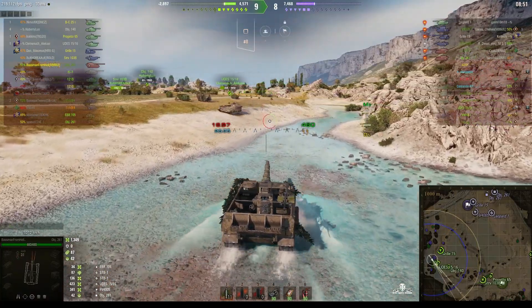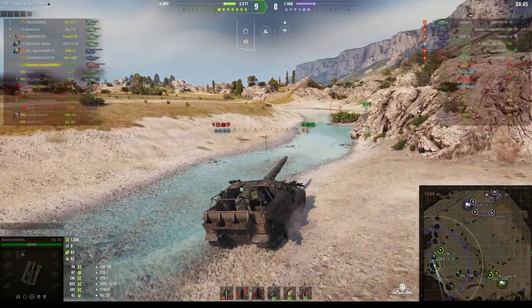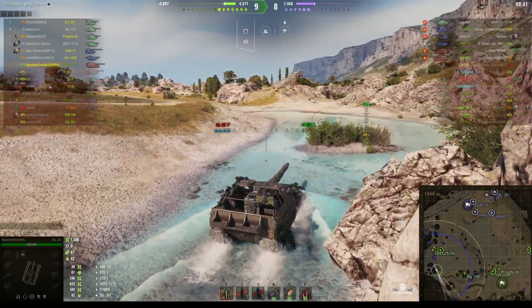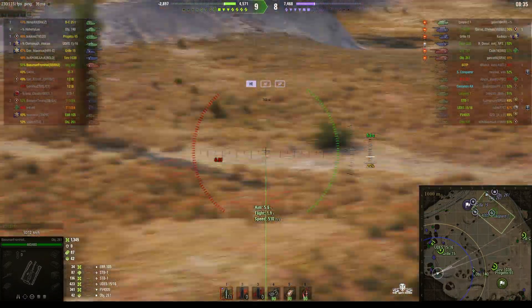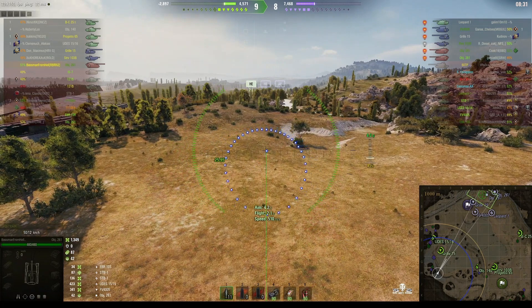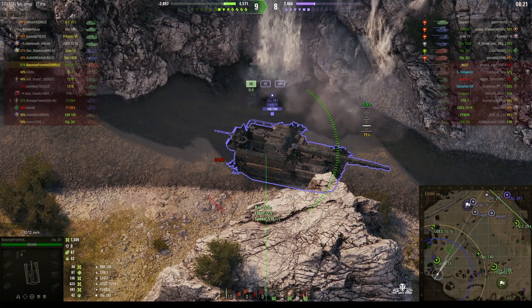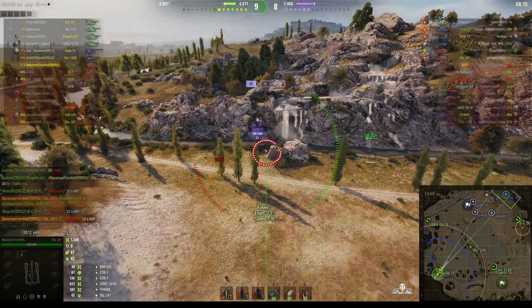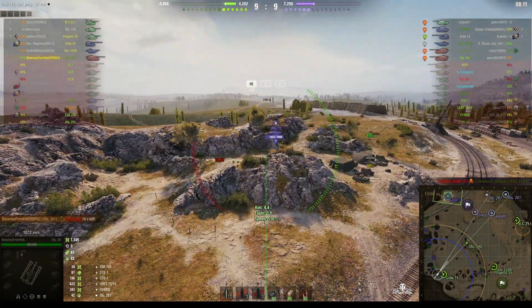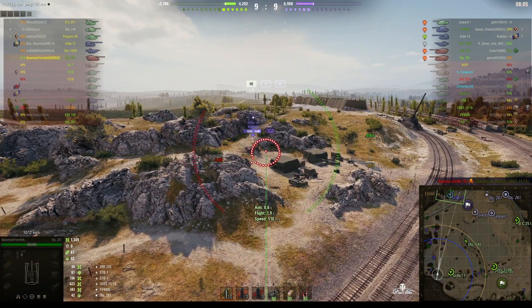Now the thing about this arty is you don't get a whole lot of shells — only 20 shells in a game. So it is entirely possible to run out because of the weight and the reload speed. The standard reload is 30.68 seconds; Baseman has his down to 25.95 seconds. He's looking at the mini-map. We can see where the Object 261 was last seen — he fires one in, and oh, one of them has been spotted now. We're still reloading but that guy's not likely to move from that spot.